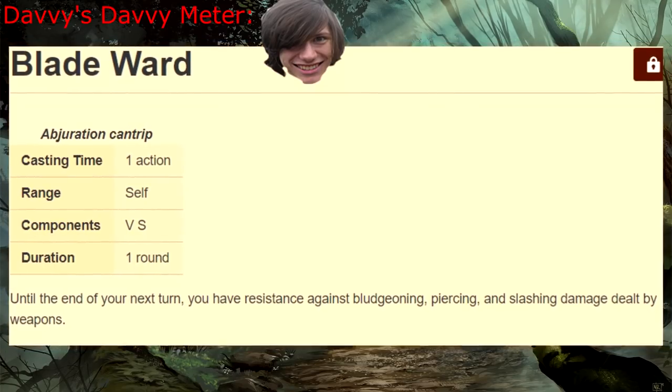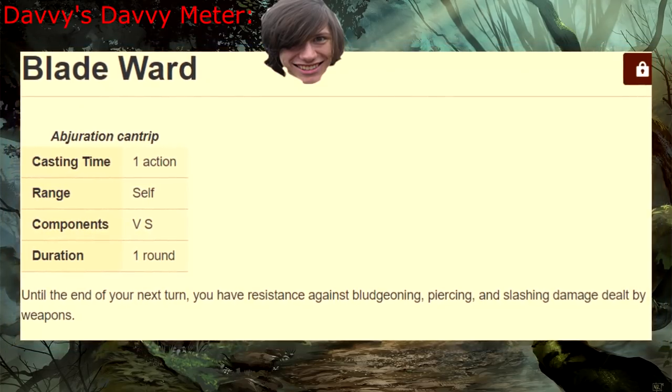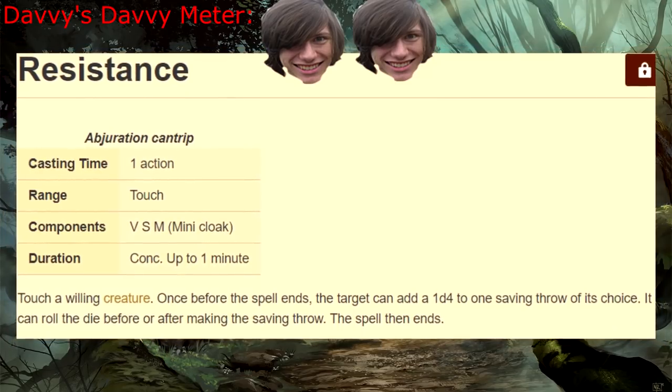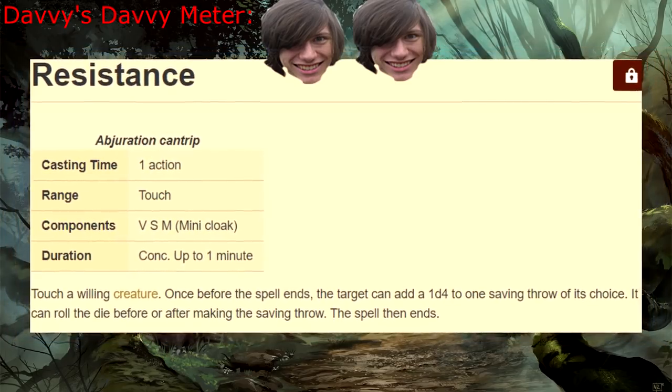Cantrips! Blade Ward — on the outside this looks decent, but the secret is that if you just take dodge, you'll be way better off. Resistance — not exactly amazing during combat, and if you're out of combat, you could just use the help action.